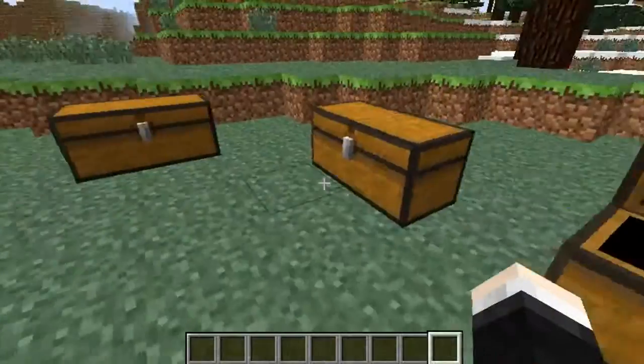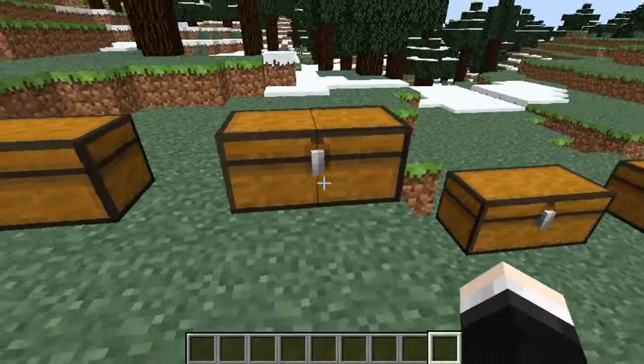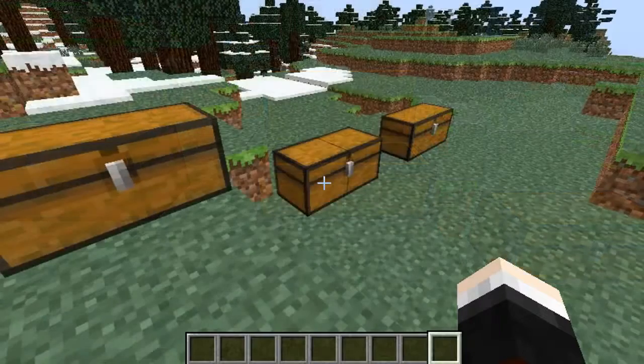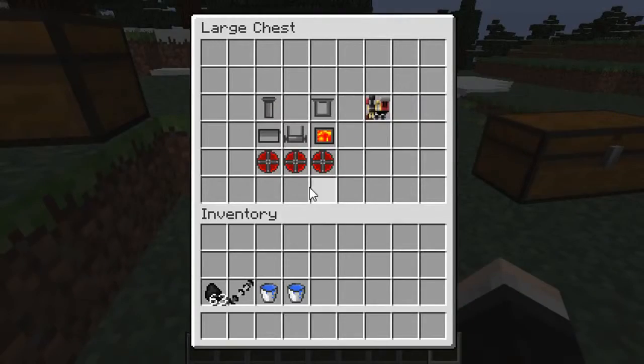Now let's move on to how to make an actual steam train. Steam is the first type of train you can make and there are 3 other types. For the steam train you need chimneys — just steel in 2 lines to get 2 steel chimneys — and a boiler, because that's how it works. You need steel above and below with water buckets through the middle to make a boiler, and steel all the way around the edge with flint and steel in the middle to make a firebox. This is how you make a steam train cab, which pulls everything along — you put it in a train shape in the crafting recipe, and it makes a steam locomotive, your main pulling source.